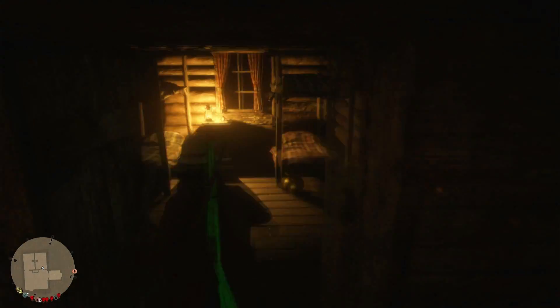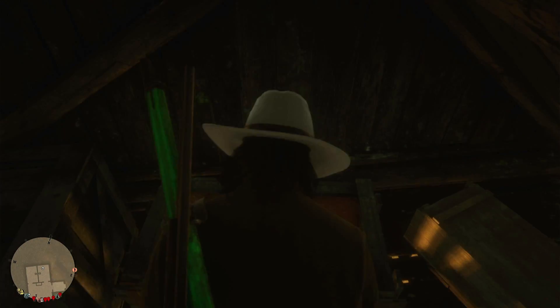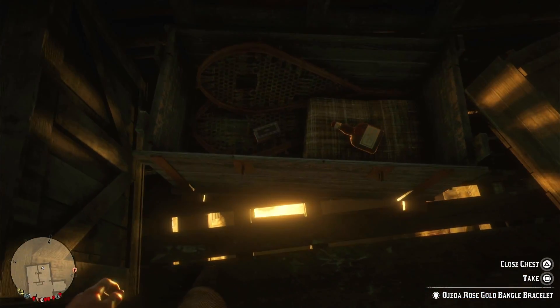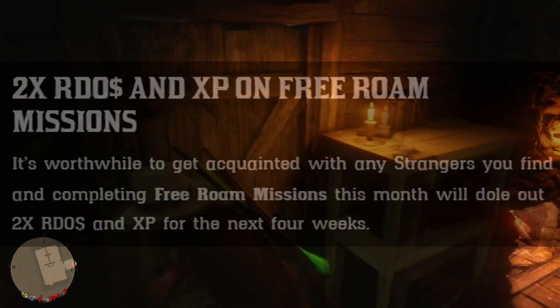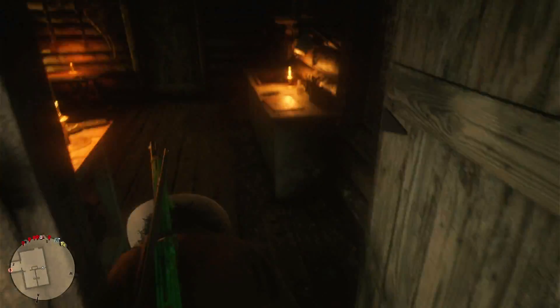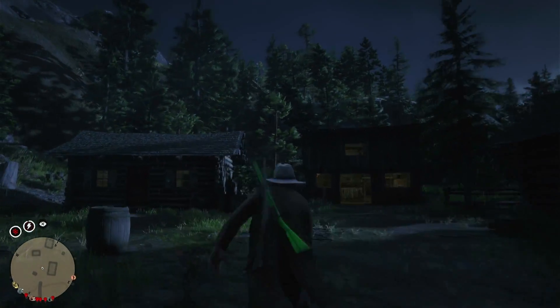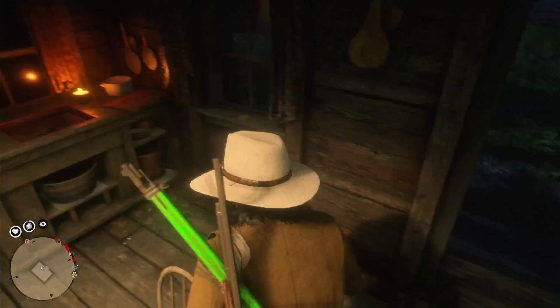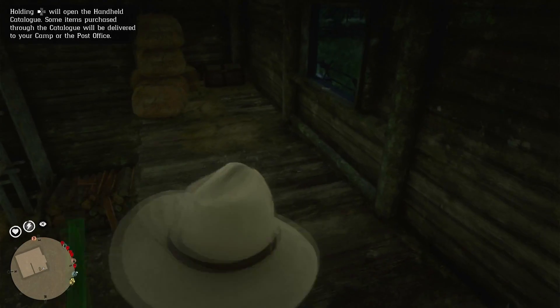Hey guys, this is the Bedditor Editor. I'm with you guys with the Red Dead Online Update video and I'm going to try to make this as fast as I can and get straight to the point. The first thing we're going to have for this month is double money and XP on all free roam missions — that means the stranger missions. So you go talk to James Langston or any of the stranger mission givers, like Anthony Foreman for example, and you'll get double money and double XP. No extra gold, just double money and XP for the whole month until next month's Tuesday.